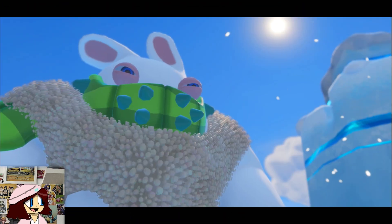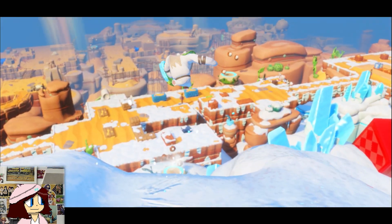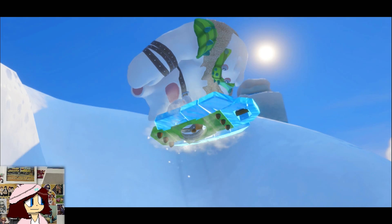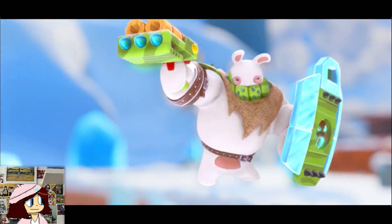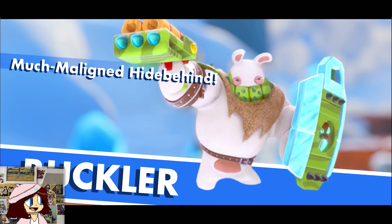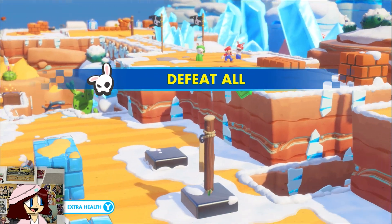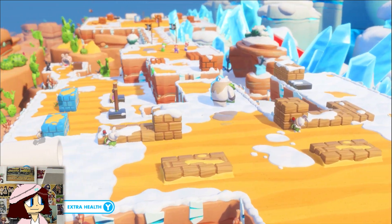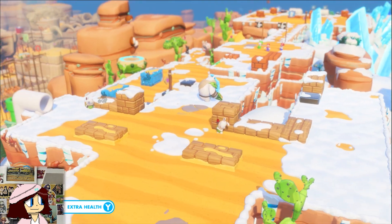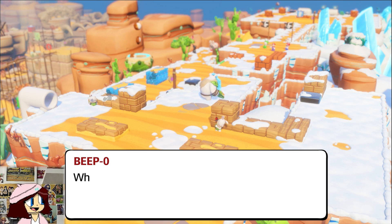Oh jeez, who are you? It's a Buckler. Here's a tip: you need to flank them so your attacks aren't blocked by that shield of theirs.